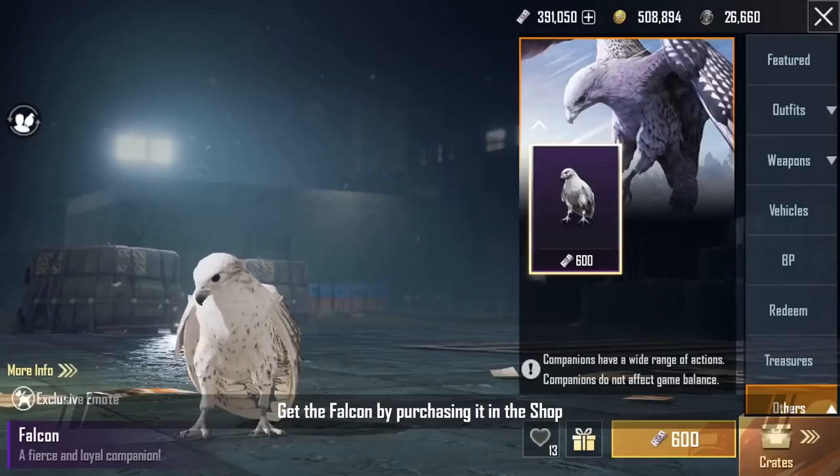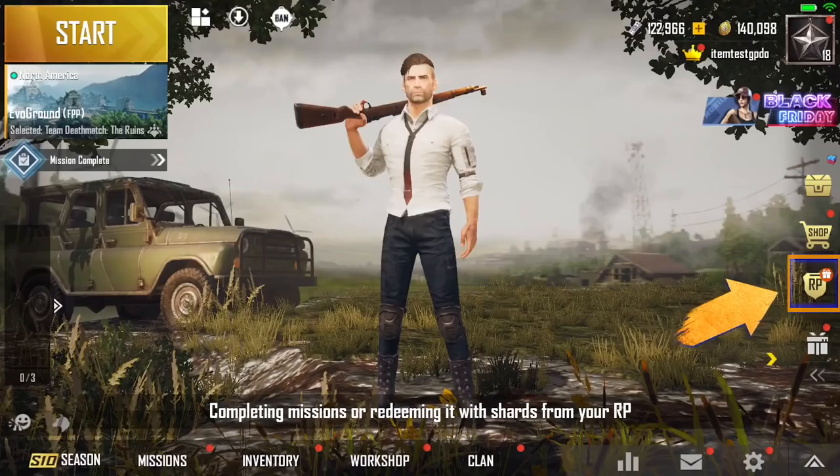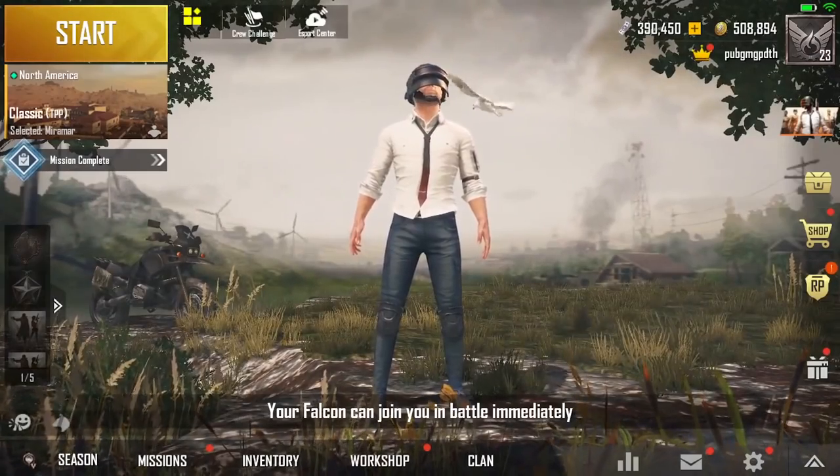Get the Falcon by purchasing it in the shop, completing missions, or redeeming it with shards from your Royale Pass. Your Falcon can join you in battle immediately.